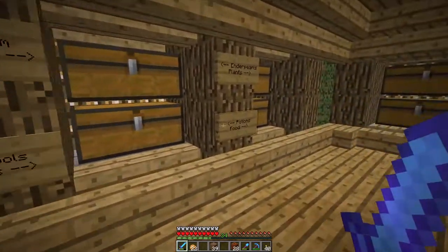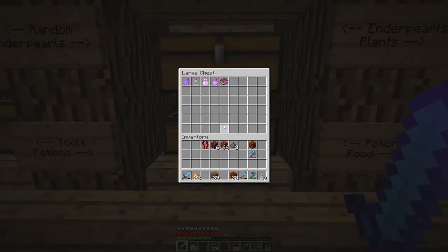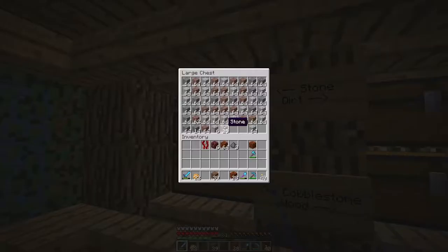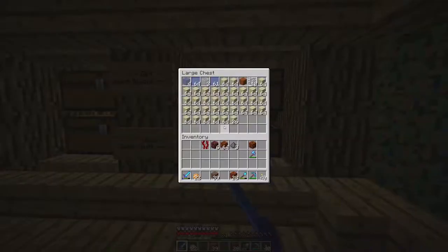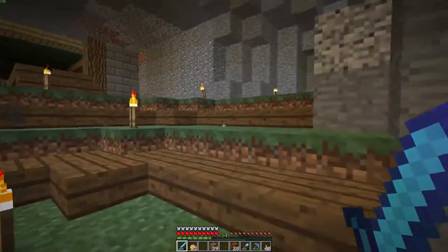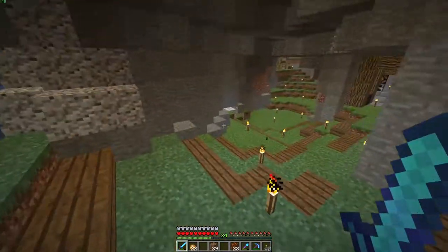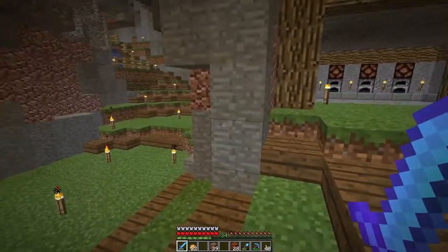Just like Etho's Lab, I have food, plants, ender pearls, all that stuff — wood, cobblestone, everything really. This is my main storage room for everything. All the pistons drop — you guys have definitely seen that before.